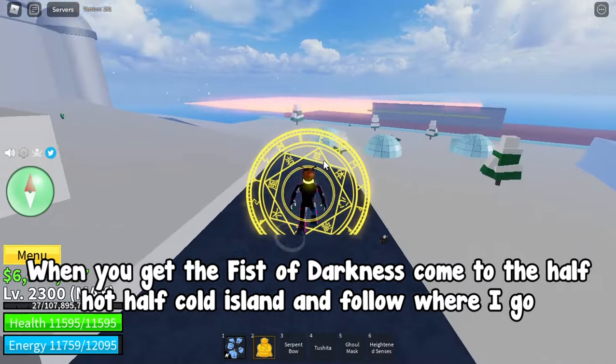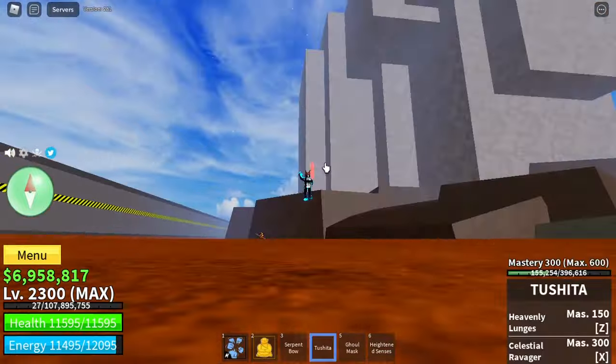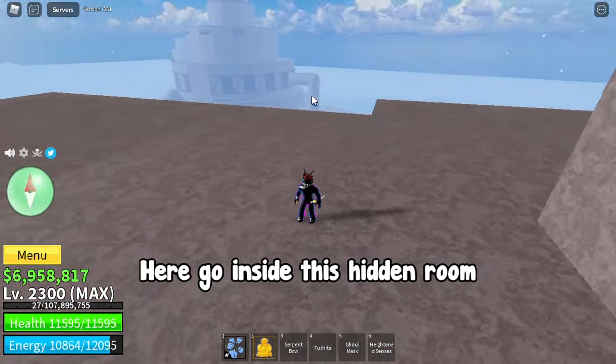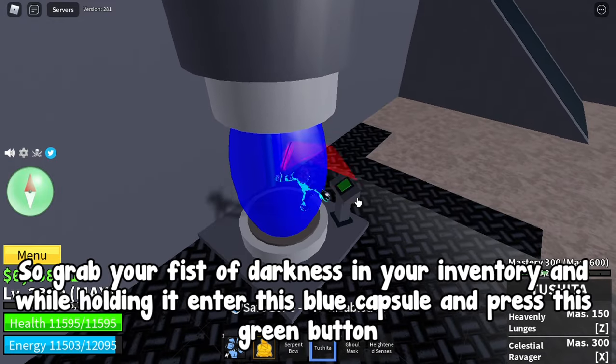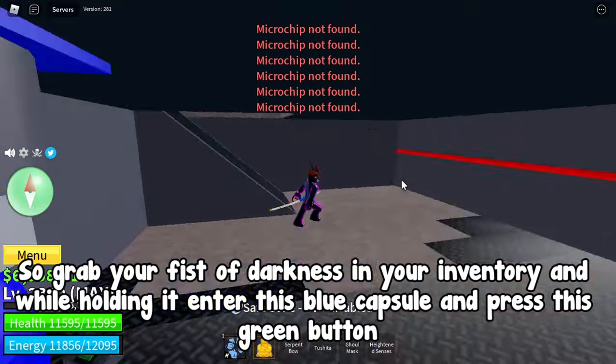When you get the Fist of Darkness, come to the half hot half cold island and follow where I go. Go inside this hidden room — this is the secret room where you can start the Order Law Raid. Grab your Fist of Darkness from your inventory and while holding it, enter the blue capsule and press the green button.